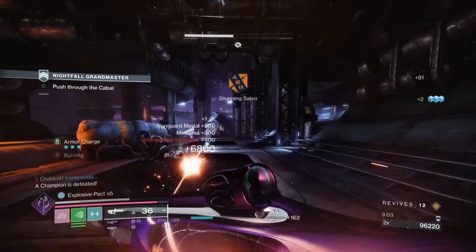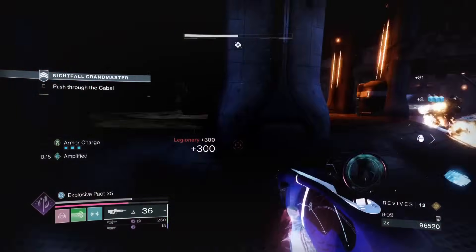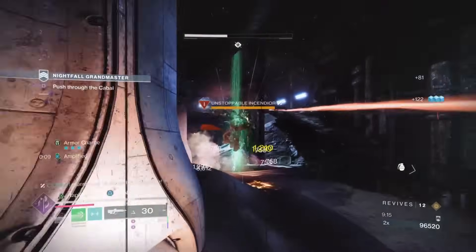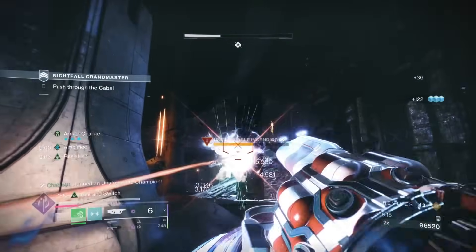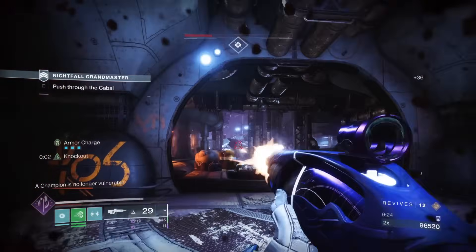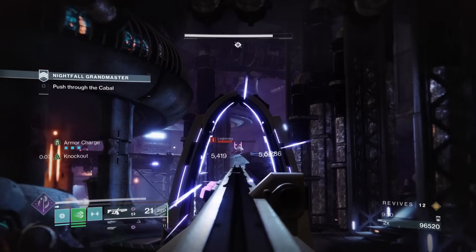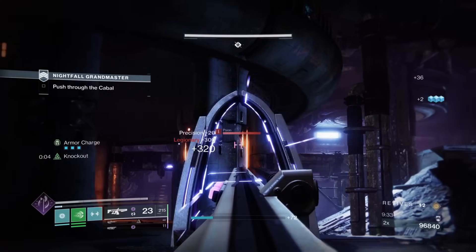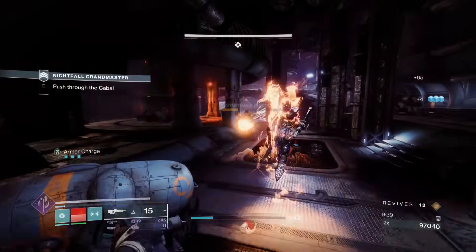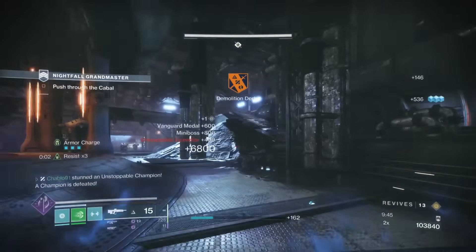I accidentally popped Transcendence there - I was meant to go for a finisher. We'll end up using it anyway. We need to bait this second Unstoppable. This gun to me feels like a high-powered scout rifle - it doesn't feel like an auto rifle even though you can shoot it like one, just because of the amount of range it has. Kind of like Xenophage but in auto rifle form - honestly, that's what it is.